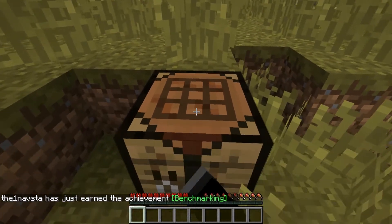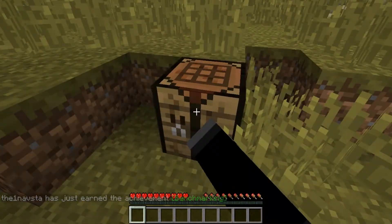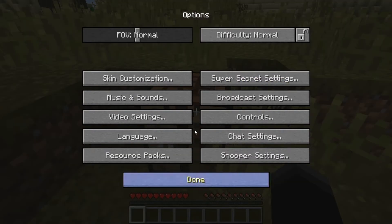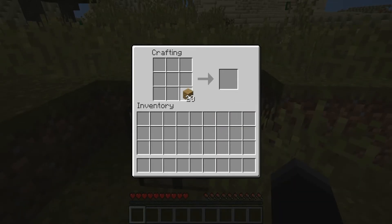Why can't I right-click on the crafting table? Why is this so laggy? I think I'm going to bring that render distance right back down because I don't need that much render distance - that might be the problem. I think that is the problem.